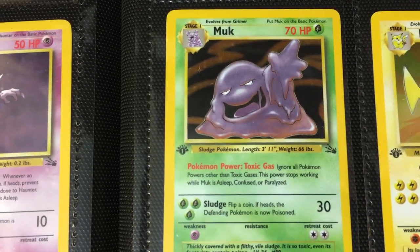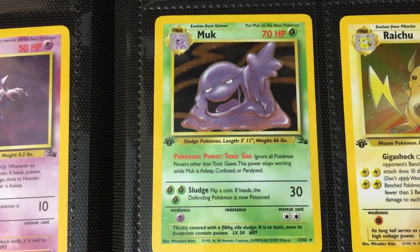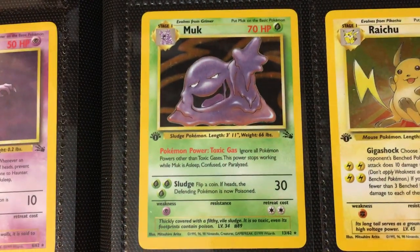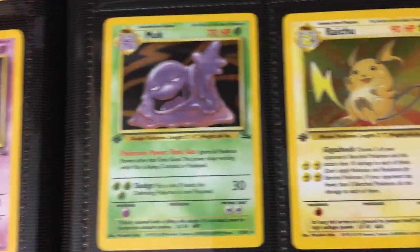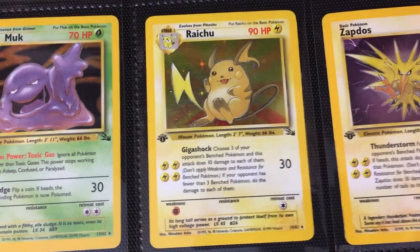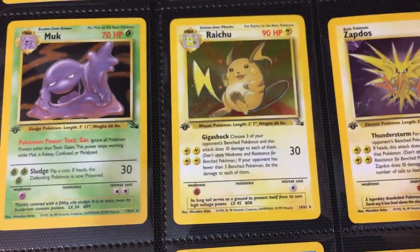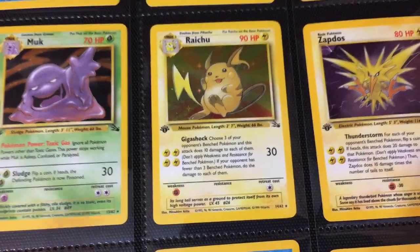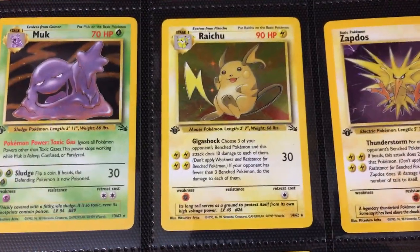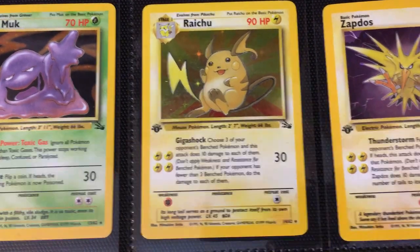And then we have another larger, ambiguous purple blob — this is Muk right here. This is one of those cards you probably just get because you want to finish off the set. Never really come across a Muk collector, but there you go. And speaking of cards you need to finish, Raichu is the most out-of-place card in the Wizards era. From the first four sets, you had three Raichus — one in Base, Fossil, and Rocket — and this one made no sense. But nonetheless, there's the out-of-place, socially awkward Raichu.